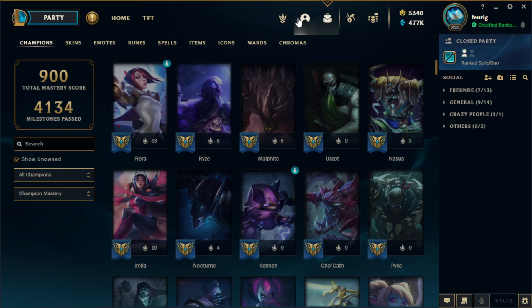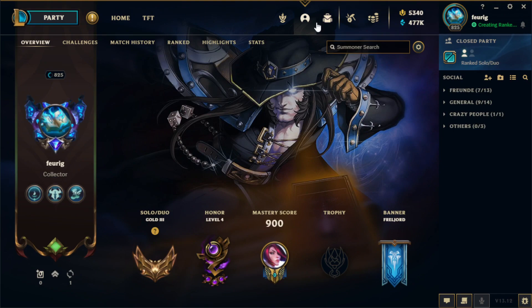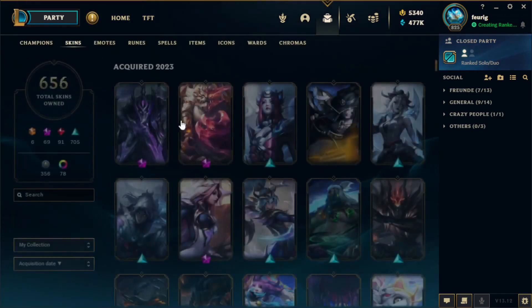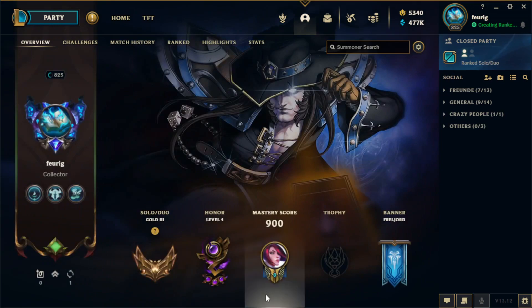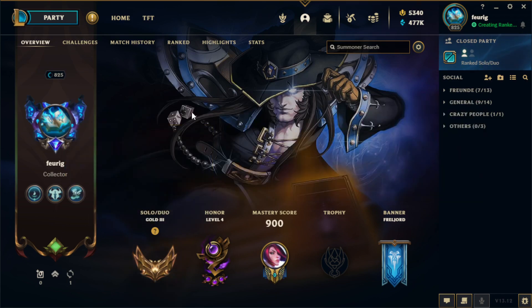As for what I want to do in the future: I'll still do some hextech chest openings, but since I have everything now it's not as worth it anymore. I would also like to climb to Diamond — I'm not sure if I can do it, it's pretty hard, but I want to try. Platinum should work at least.